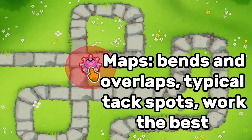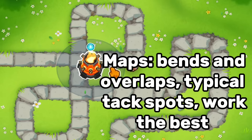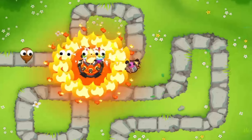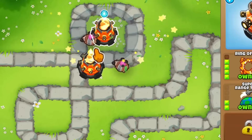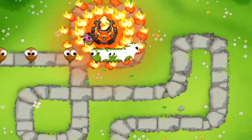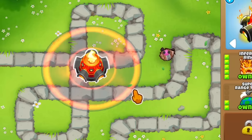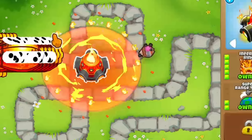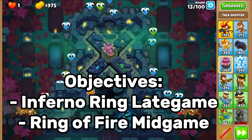Now let's look at maps where the Inferno Ring is good. It's good with bends and overlaps — typically the best attack spots work. It works a bit differently because it's an area-effect tower with the Ring of Fire, but that generally means you still want to keep it in the same optimal spots because overlaps favor this tower. The best attack spots are underneath the path, right next to bends and loops.